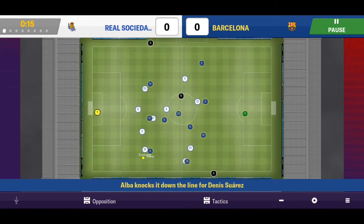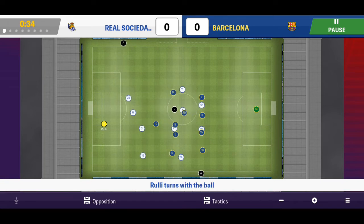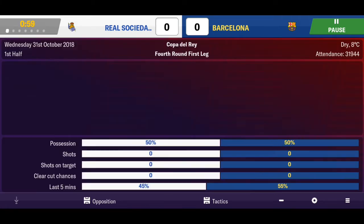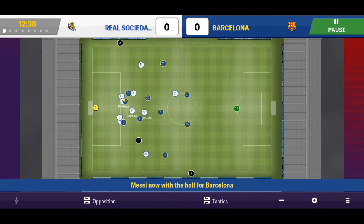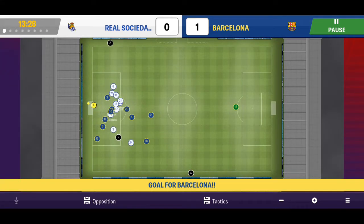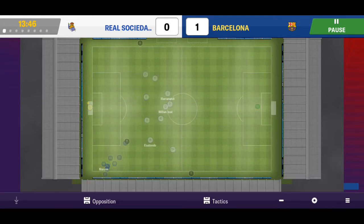Let's get a good result here and get past that defeat against the relegation candidate which I still cannot believe. Malcolm to Alpha, to Busquets - we get a free kick in a decent position. Messi takes it and gives a good pass, gets another indirect free kick in a very good position. He has to take this one - and what a goal! Well, it's actually an own goal, a deflection, but it gives us the lead. This is what Coutinho needs to be doing in good chances - making it count.